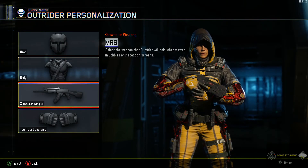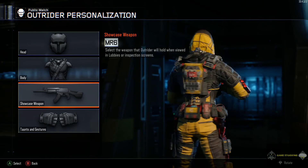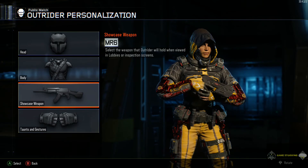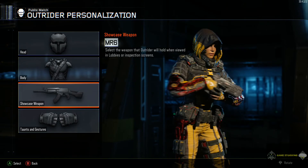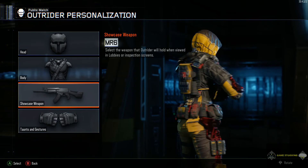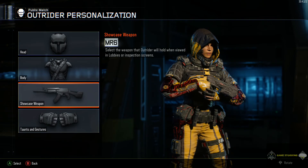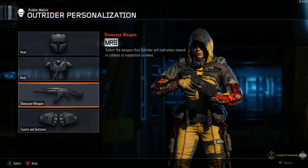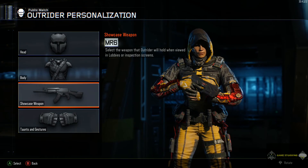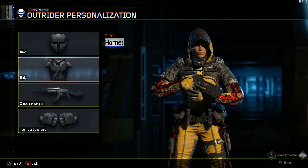Anyway guys, that is what the Outrider looks like when you max her out. If you like the outfit, go ahead and start working towards the Outrider. I want to try and max out some specialists and show you guys what the last outfit looks like, so if you guys like the outfit you can go for that character and start working towards it. Don't forget to like and subscribe.